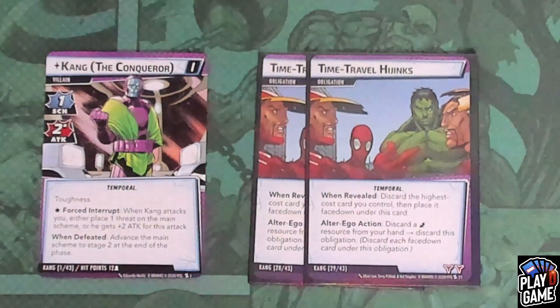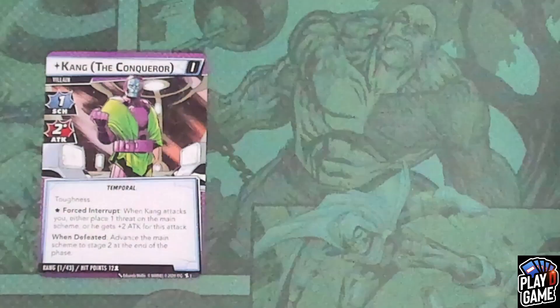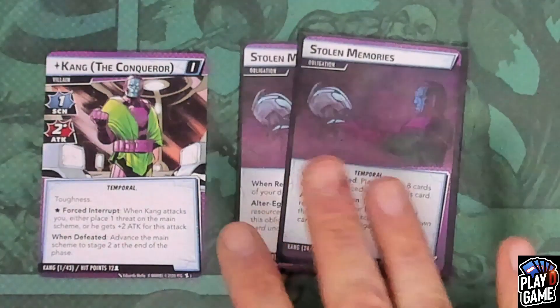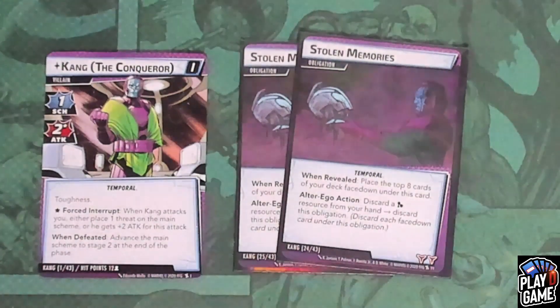Then we have the Time Travel Hijinks obligation. This one's brutal. When revealed, you'll discard the highest cost card you control, then place it face-down under this card. As an alter-ego action, you can discard a lightning resource from your hand to discard this obligation, and then discard each face-down card under this obligation to the discard pile.